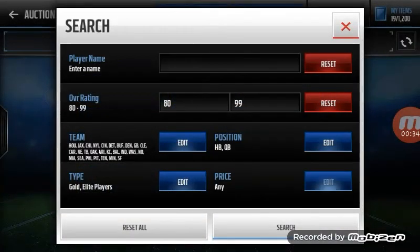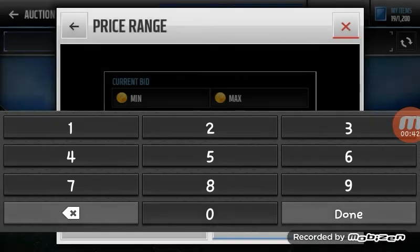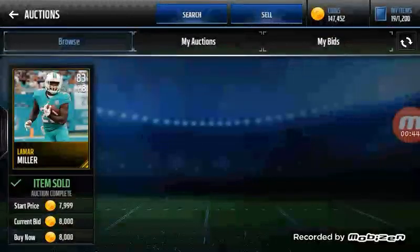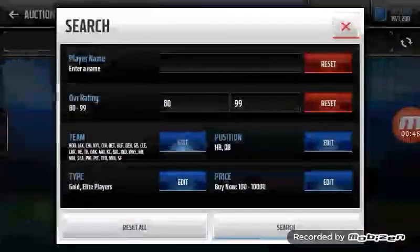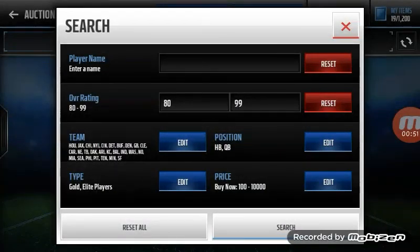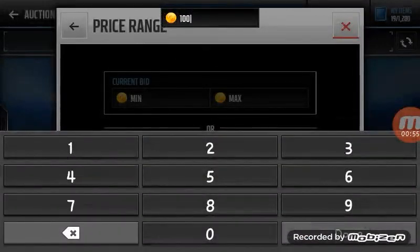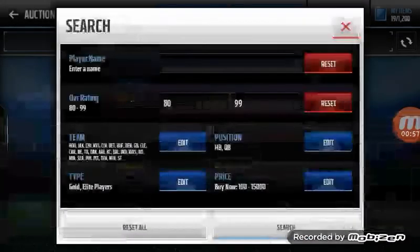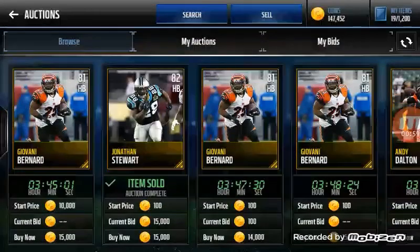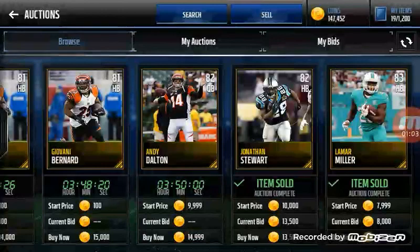Please subscribe — I make quality content. Here's the filter: what you do is snipe teams that don't have 80 overall or better at quarterback for 10k. They usually sell for around 15k, just the regular ones.